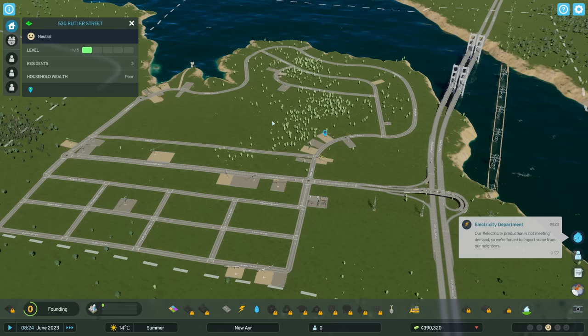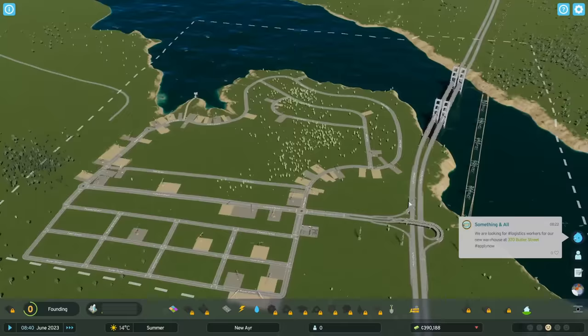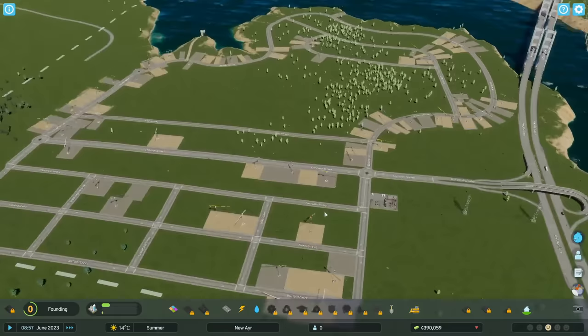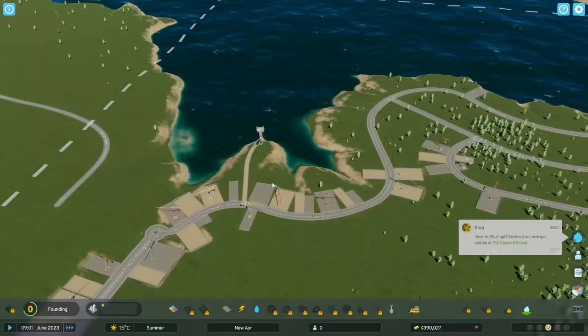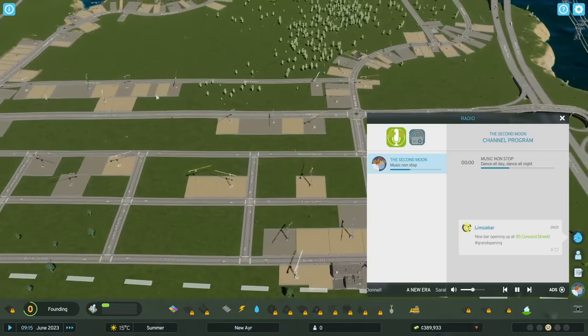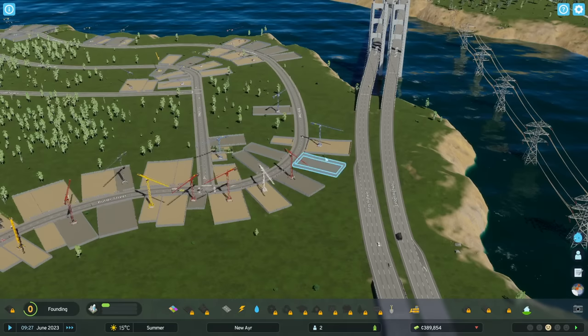Houses are going to start to fill up. Let's run it on top speed for a second. We've got some construction starting up — and some residents have already picked up this place. Electrical demand isn't being met, but that's okay — all our houses have power, we're just paying for the external supply. I actually do really like the radio announcements when I'm playing, though they might get in the way while recording. They have a lot of personality and give you information about the state of your city. There's also an option for ads — ads for local businesses in the game — which is a great little touch. But I'm going to try to cut back on the in-game talking for video-making purposes.